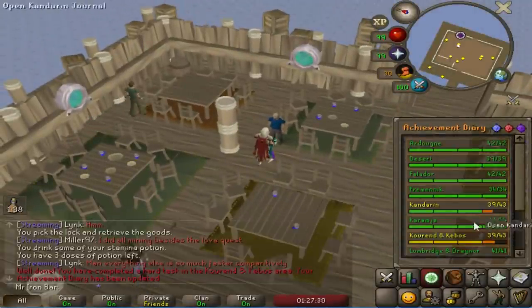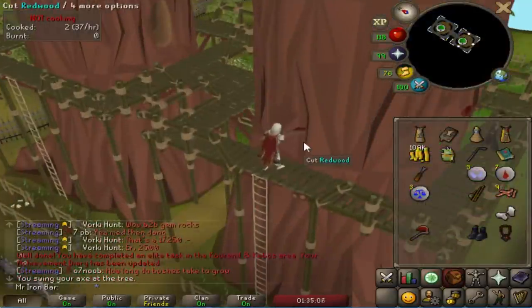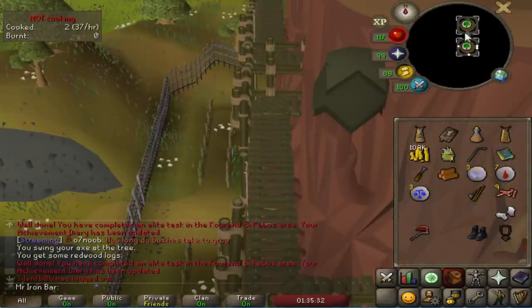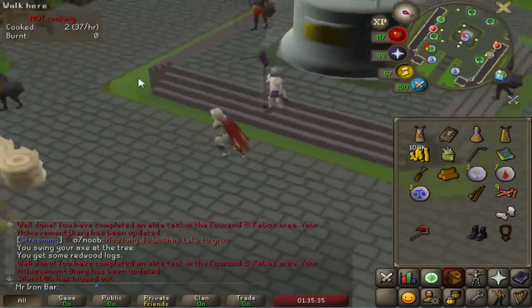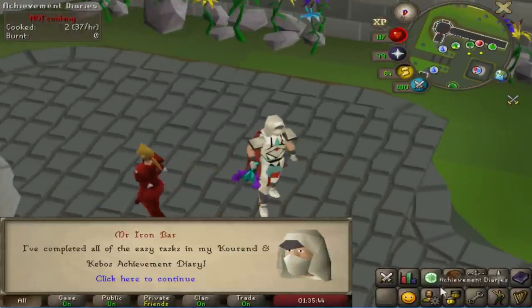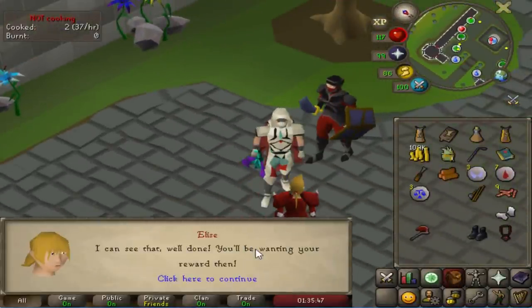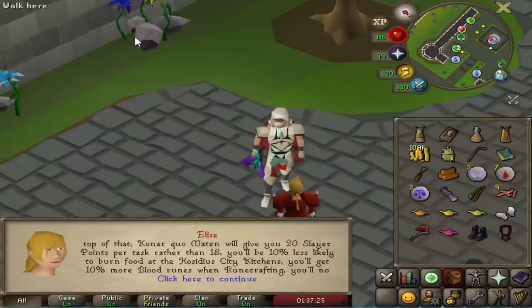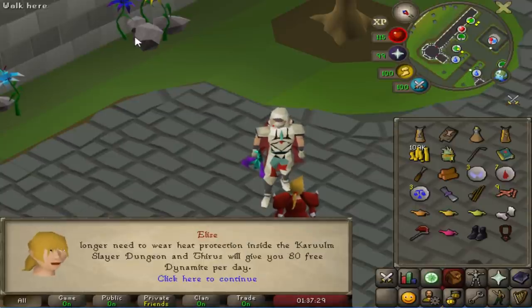Finished all the Hard Diaries - good thing some of these were already pre-done. Complete all the Elite tasks as well. Let's go get this Diary reward. I only remember a few really important ones - Konar will now give me 20 Slayer Points, that's a really good one. 10% more Blood Runes - still nice even after 99. No longer need to wear Heat Protection - that means I can wear my Pegasians for Hydra. That's really good too. Totally worth it.